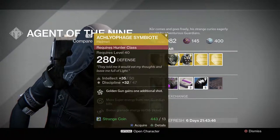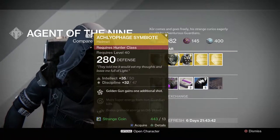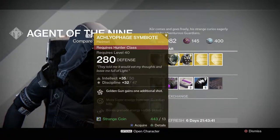This one gives you Golden Gun gains one additional shot, more super energy from non-guardian kills, and bonus grenade energy on ore pickups. It's 13 strange coins.